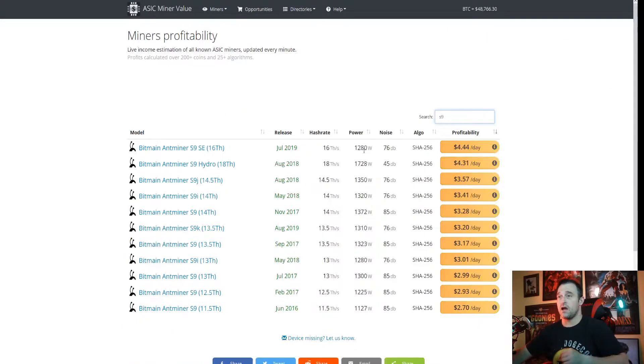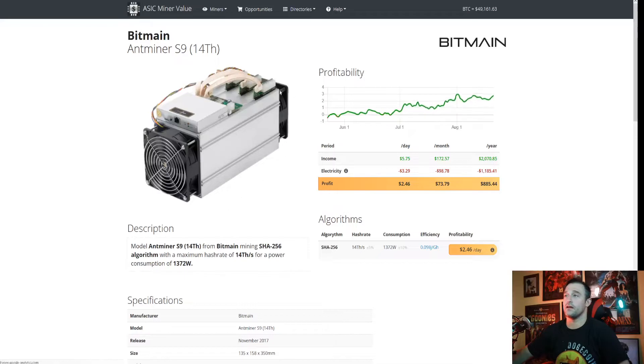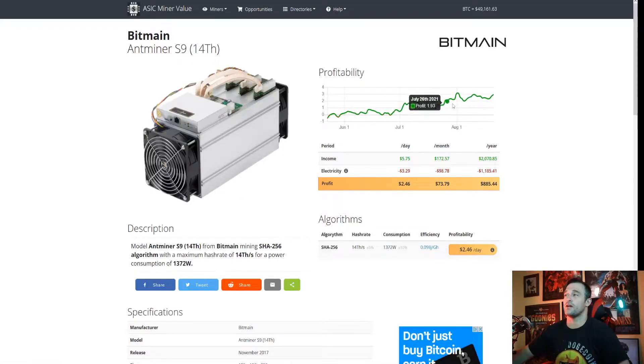We're going to type in S9 and here is a list of just the S9 units. Here is the Bitmain Antminer S9 14TH that I have — this is what I have. These give you the true decibels; this one is 85 decibels, some of them are 76 or 75 — but this one's 85 decibels, which is super loud. We look at this Antminer and it says the profitability is $3.28 a day. If you click the link, it'll bring you into a profitability over time chart, and as you can see it is going up.